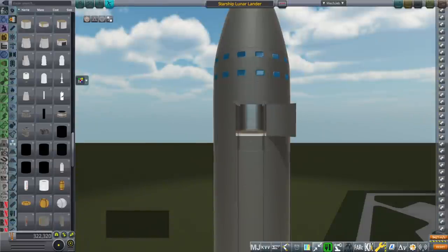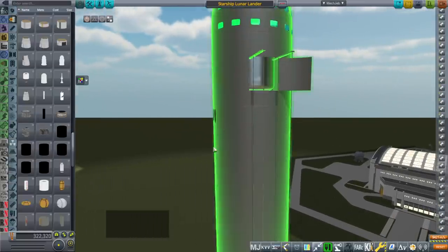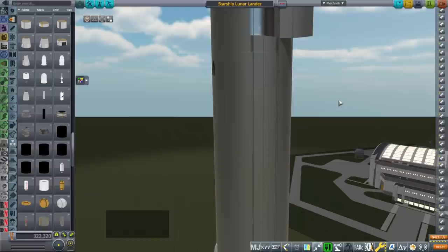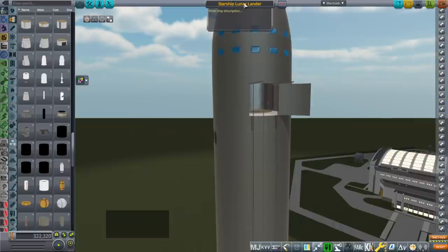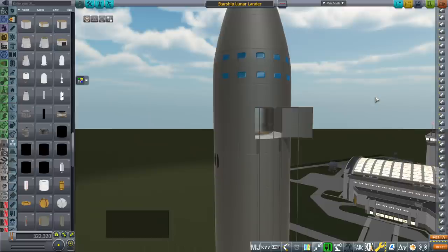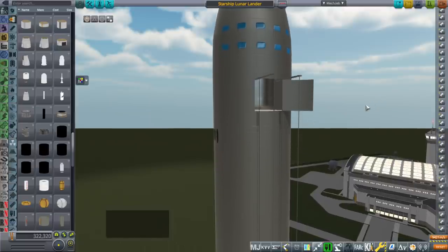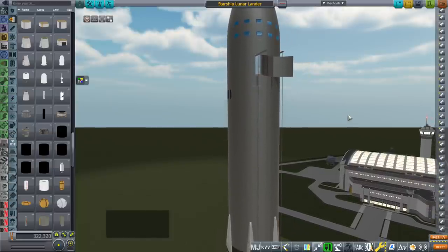Hello everyone and welcome back to Realism Overhaul Sandbox in Kerbal Space Program 1.8.1. In this video I explore what would happen if we converted Starship to use hydrogen and oxygen instead of its normally configured methane and oxygen. Specifically I'm talking about the Starship lunar lander, because it would be more useful for it to use hydrogen and oxygen - we can refuel it more easily on the moon, because the moon has some water, though we don't know exactly how to make efficient use of it yet.